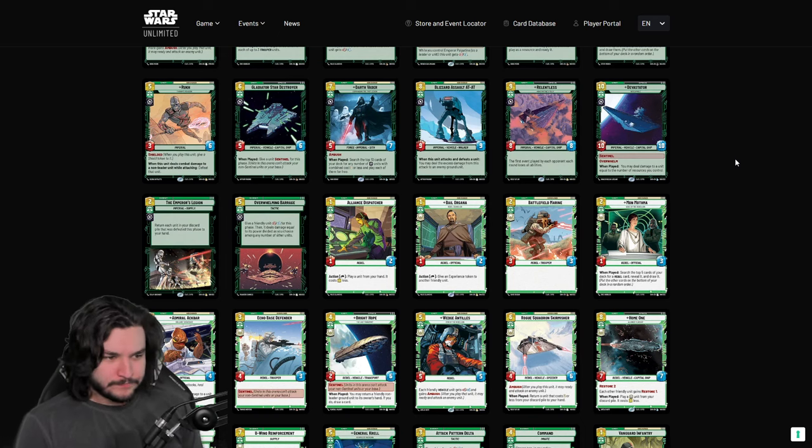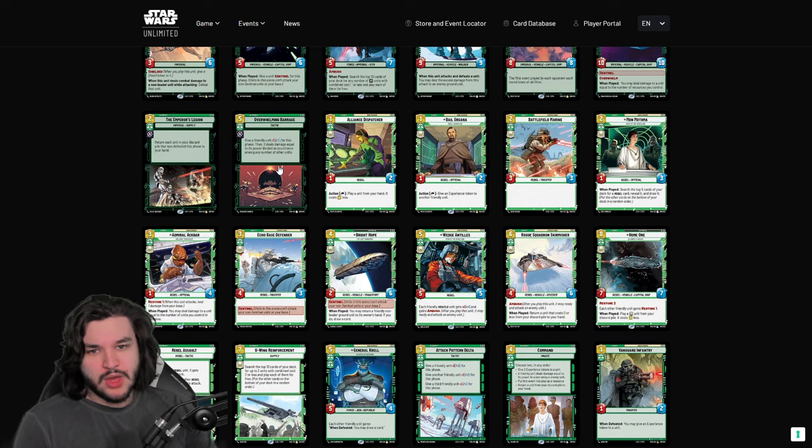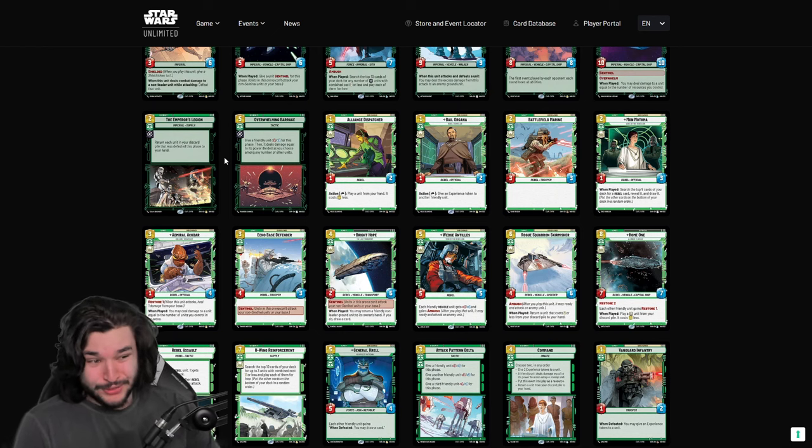For the two villainy green events, we have Emperor's Legion and Overwhelming Barrage. Emperor's Legion I haven't found to be particularly strong — it's good against things like Super Laser Blast where you might draw two or three cards, but oftentimes it's a draw-one where you're drawing defeated cards. You need setup for it, and I'm just not a huge fan.